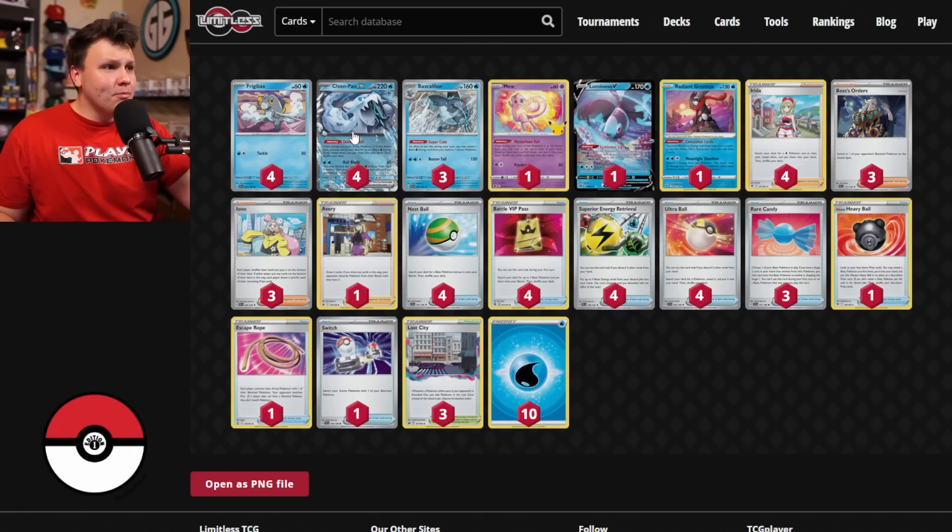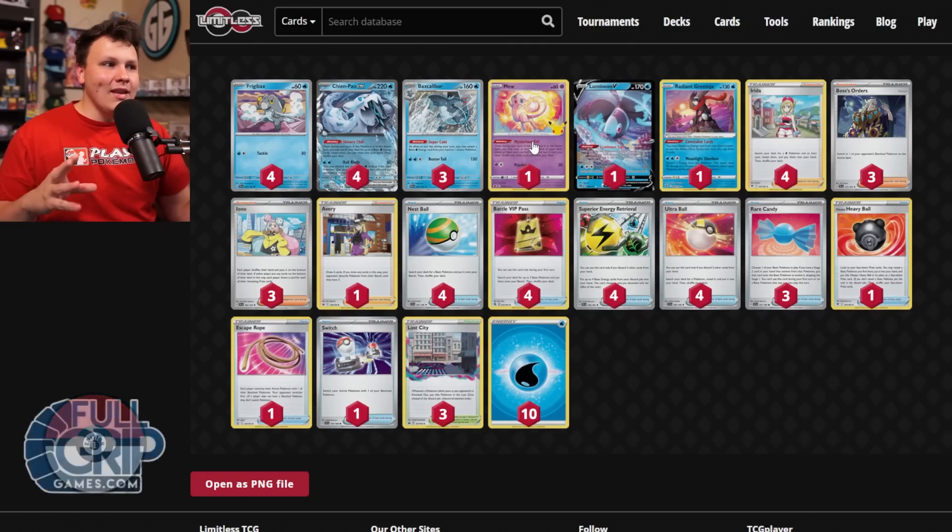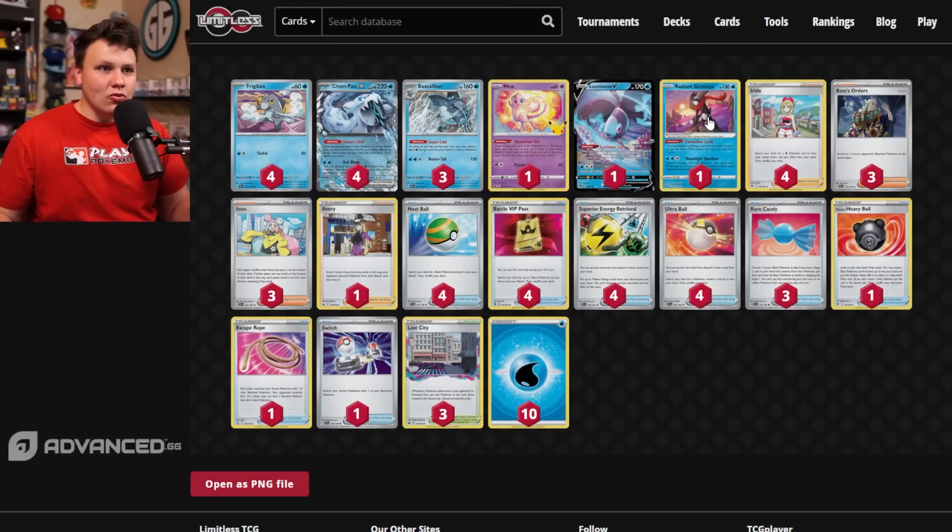We've got a four Chi & Pao — why is Chi & Pao in between the Frigid Backs and the Baxcalibur? We've got four Baxcalibur, three Red Candy for those four Chi & Pao because opening Chi & Pao is pretty cool. Got a Mew in here as well — really helps with the late game Iono and stuff like that, to help find our Superior Energy Retrievals towards the end of the game. One Lumineon V — this card has been insanely good; I would 100% be playing Lumineon V in all my Chi & Pao Baxcalibur builds.